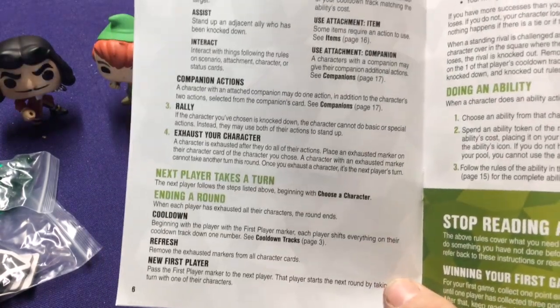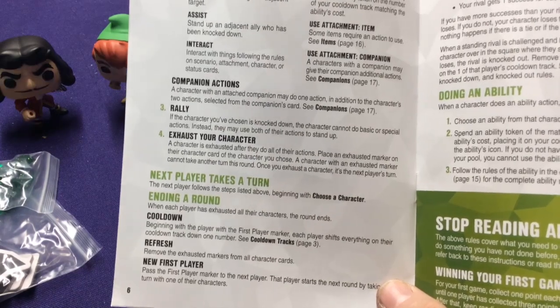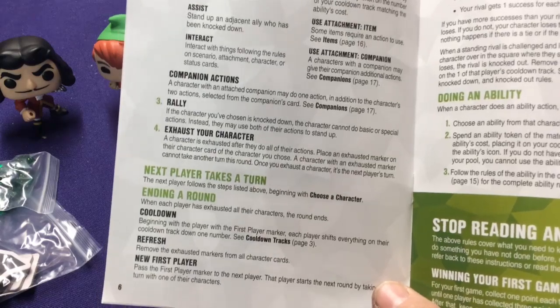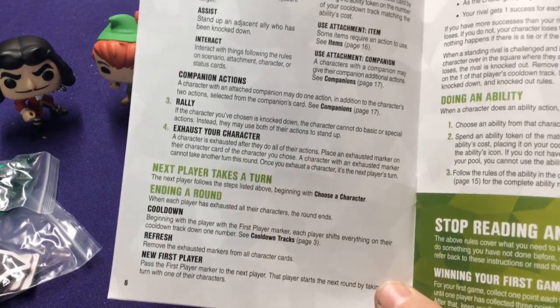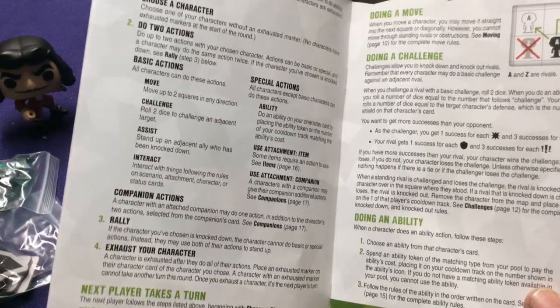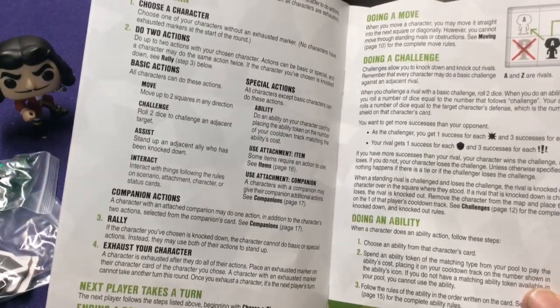At end of the round, you do a cooldown. Each player has a tracking marker and you shift everything down. If it shifts off the tracker, it's available to use again. Refresh your exhausted markers and pick a new first player. Overall, fairly simple: move, challenge, help your players interact with things.